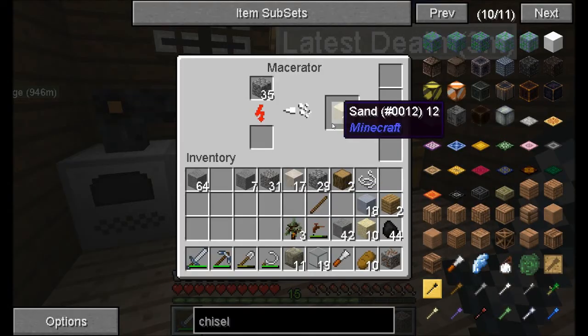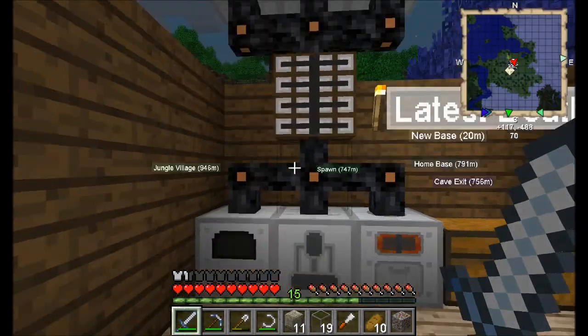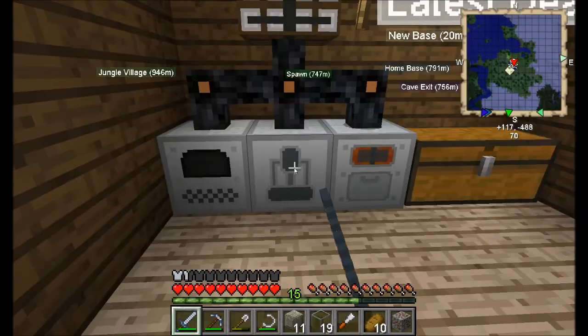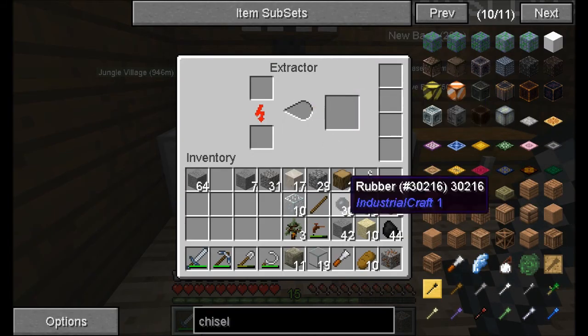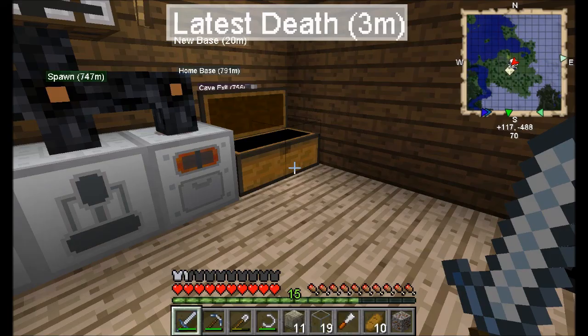Last time we had the macerator and the electric furnace set up. The generator was here but it's now an extractor so I can get some rubber — lots of rubber — because I've been making more things.